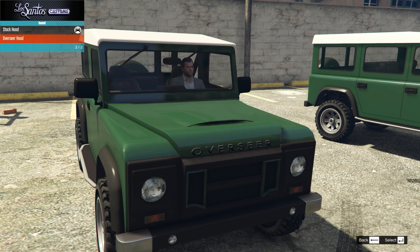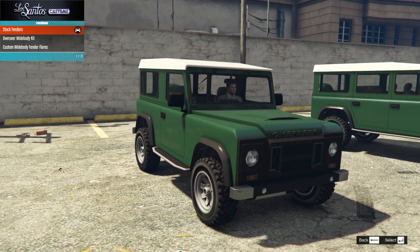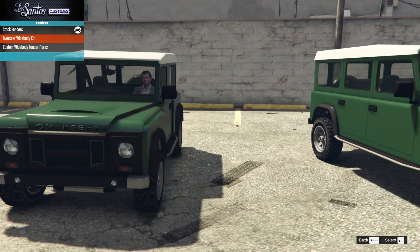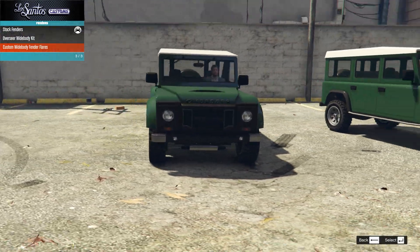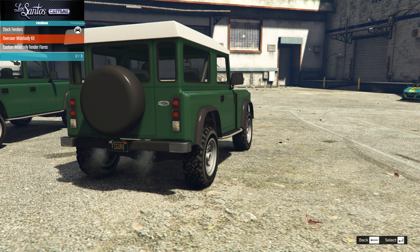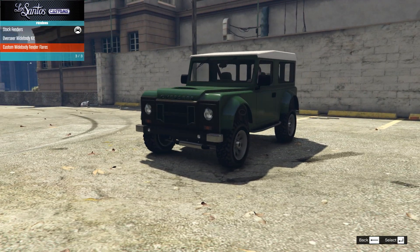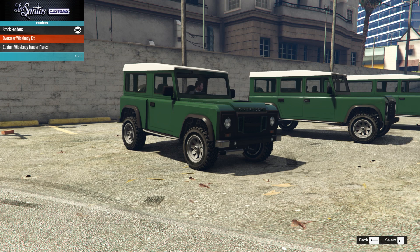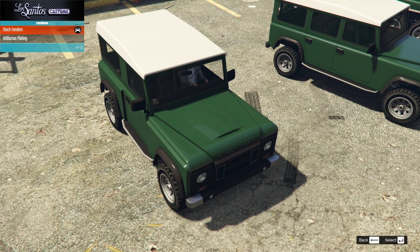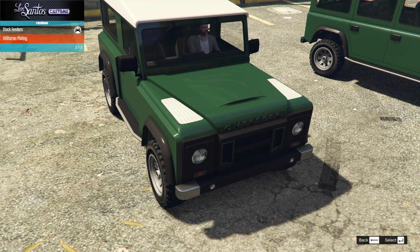On the hood we have the overseer hood, which changes the badging and gives us a vent. Then we have the stock, the overseer wide body kit, or the custom wide body fender flares. I did say I was going to go for the overseer kit, so I guess we're going with that — it basically takes the original and extends it out. The custom body kit adds a much more different look, maybe we'll use that on the second build. We also have the option of utilitarian plating, which I don't think suits this particular build.